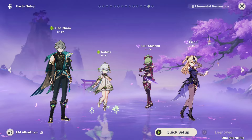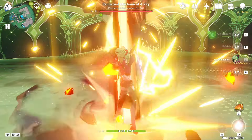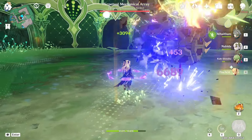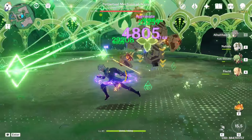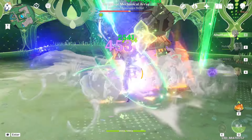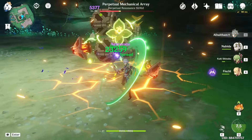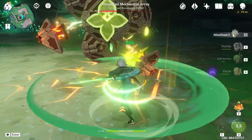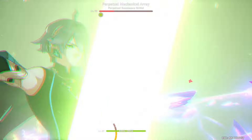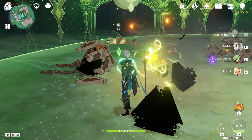Now even though this says it's an EM Alhatham team, it is actually with him still on his crit build. I just wanted to see if giving him that extra buff with teammates who are good for him would actually be better than just a solely EM focused build, and it's actually pretty good. He is doing quite a lot of damage. It is viable if you wanted to do a crit build, but just make sure you have good EM supports on him.